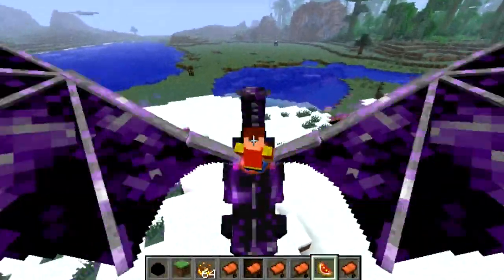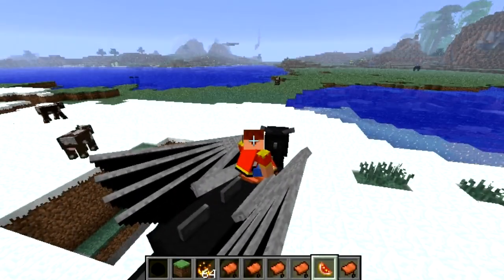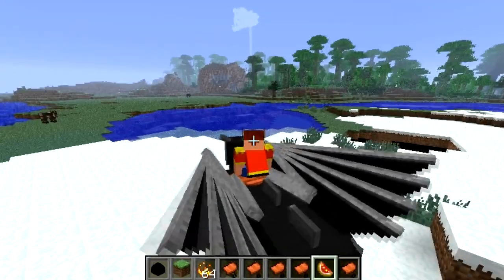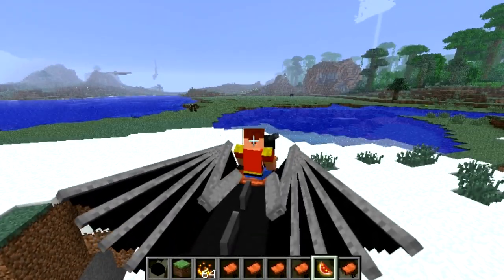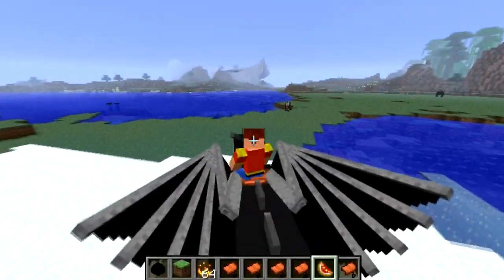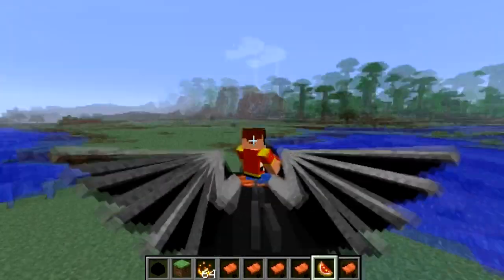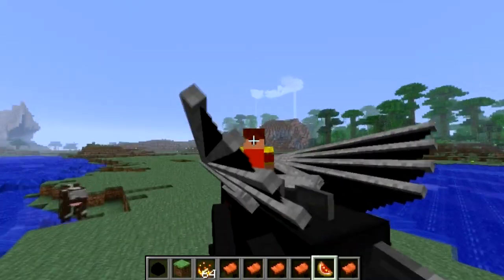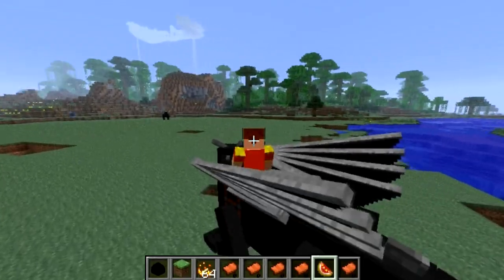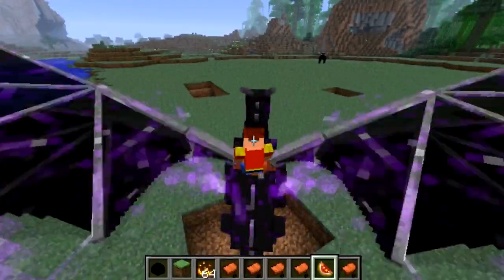The most amazing feature of all is the wings — you can see that when I touched down and landed, the wings kind of closed in and you can actually walk. This is absolutely amazing. The mod creator has spent a lot of time with the animation, you can definitely tell, and he definitely needs to be rewarded. The walking animation is superb.